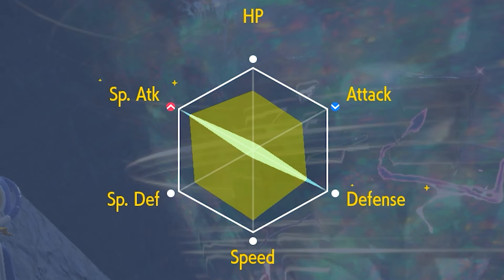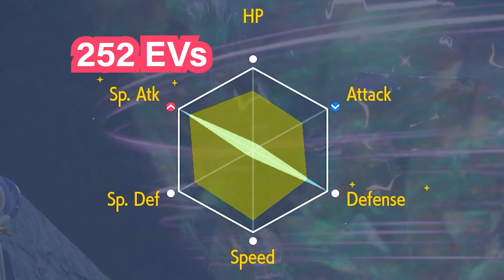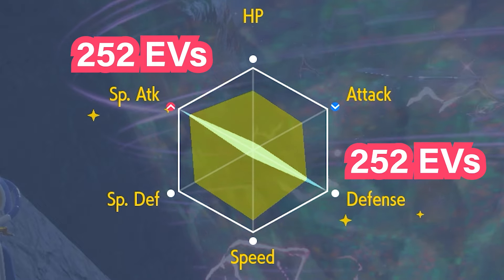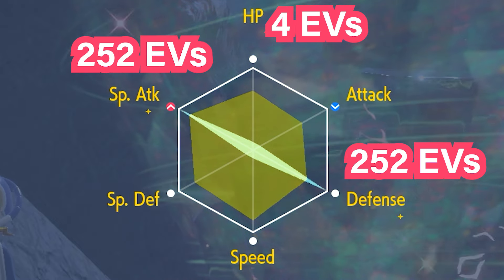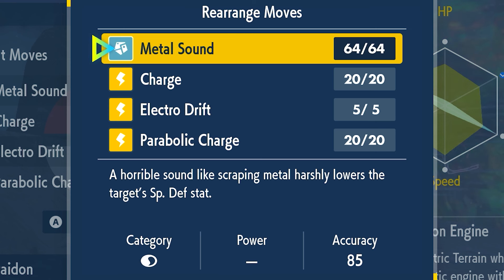You can't change your ability on Miraidon, so you're going to have the Hadron Engine, and you're going to have best IVs in all slots. For your EVs, you're going to want to have 252 into Special Attack and 252 into Defense, because Dondozo is going to focus on hitting you with physical attacks that hurt.